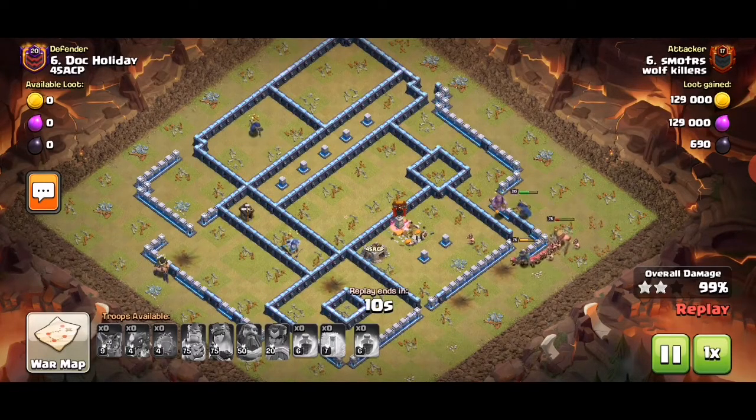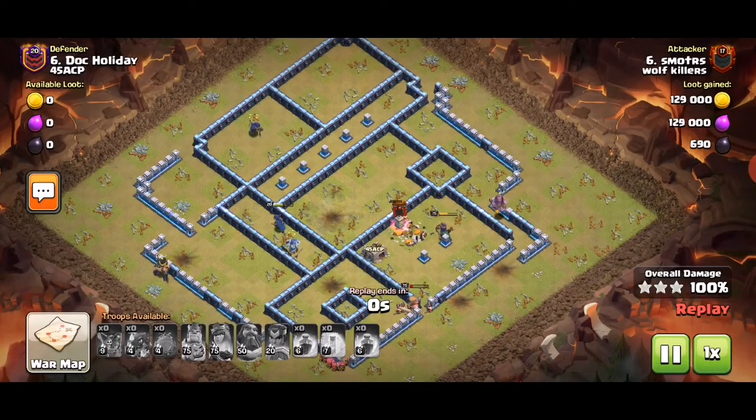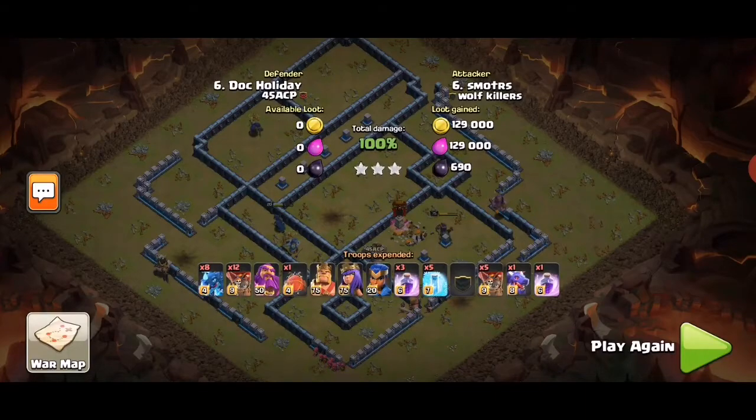Number one: good initial push — as in warden ability and two rages. If you can make a good initial push, you can severely damage or cripple the base heavily. If you cripple the top end and the core, then there's not much resistance left. You also need to look at your freeze values and freeze timing, although this replay didn't really do the best with freeze timings.